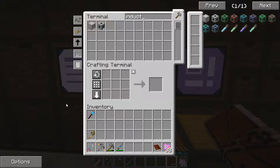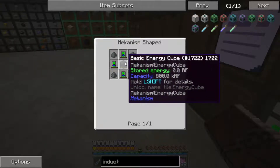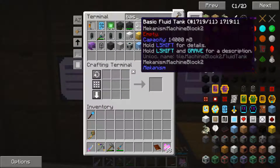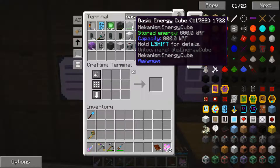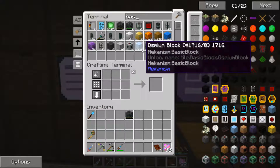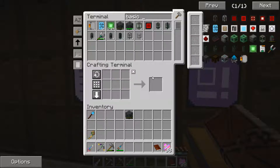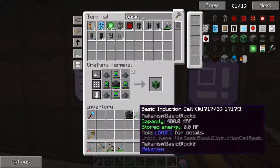Let's go ahead and toss those in there. Next we need a basic induction cell — let's take a look at that. That is a basic energy cube, lithium dust, and energy tablets. Let's go ahead and get our basic energy cube — we've got two of them in here somehow. I must have made them somewhere. Let me grab one and look at our basic induction cell recipe. I need one of those — go ahead and toss that induction cell in there.